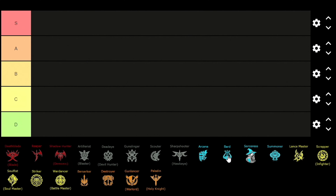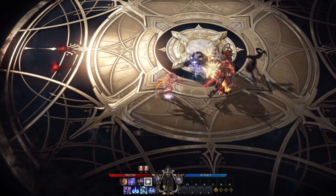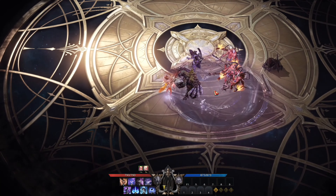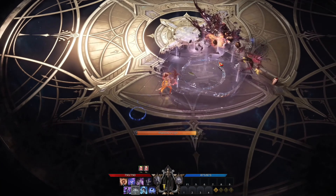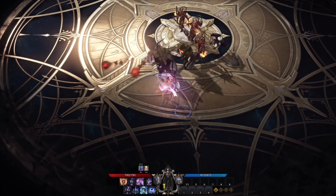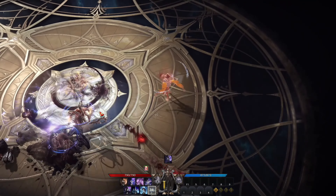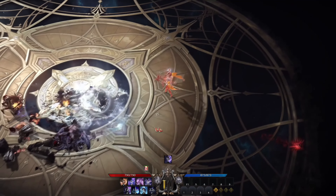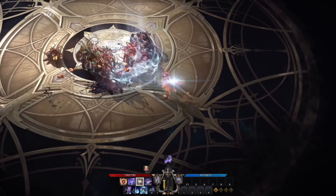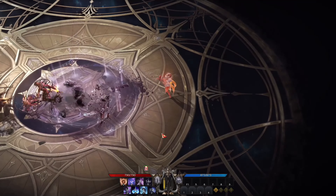Moving over to the first class which is the Bard, and she gets to be in the S tier. The Bard is a support class — she can use shields, attack buffs, and heals for her allies, making her very useful in raids and dungeons. The Bard is immobile and not an easy class, as you must know the correct timing and placement of your supporting skills. She is the closest thing to a healer that the game has to offer.